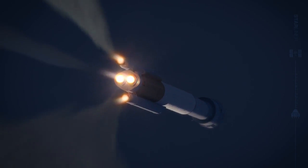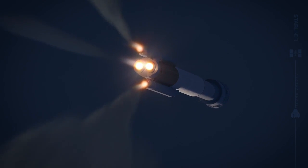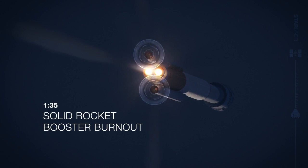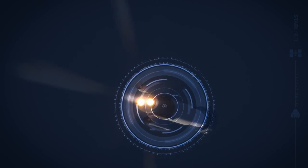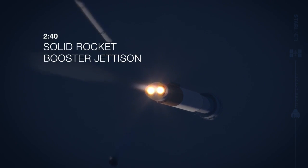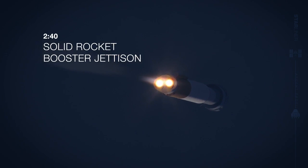Next, at about plus 1 minute 35 seconds, the two solid rocket boosters run out of fuel and burn out, and about a minute later they separate from the booster. The Atlas booster engine continues to burn for almost 2 more minutes.